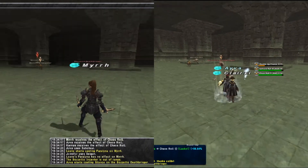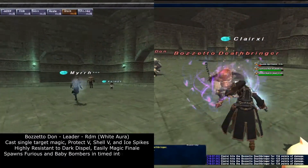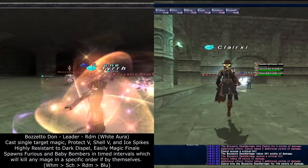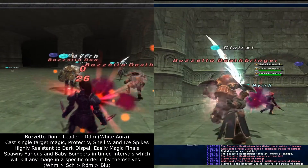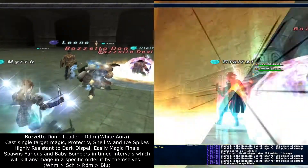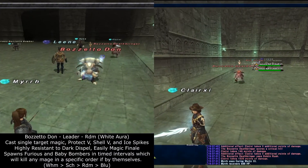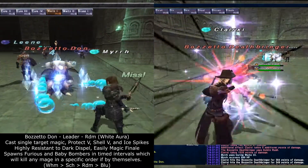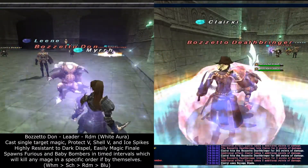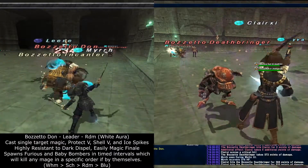Each DD fighting a specific goblin will need to be aware of their specific characteristics. The Dawn is the Red Mage and will cast buffing spells, including Ice Spikes. Sadly, Dispel has a low success rate on removing this buff, but a Bard can easily remove them with Magic Finale, so we kept our Bard on the Dawn to help keep it dispelled. During timed increments, the Dawn will summon either a Furious Bomber or the Baby Bomber to go after a specific mage on the list — in our case, it would go after the Scholar before the Red Mage, as this has a higher priority on the goblin list.